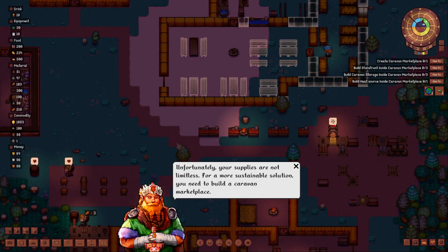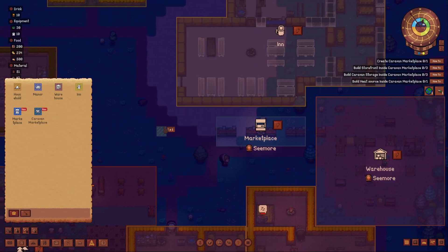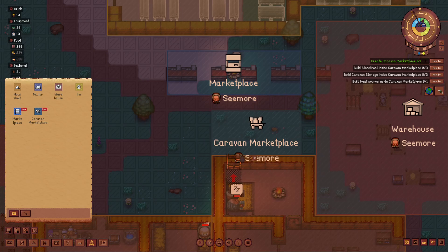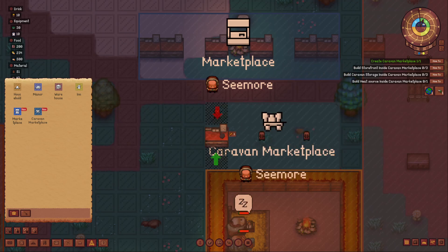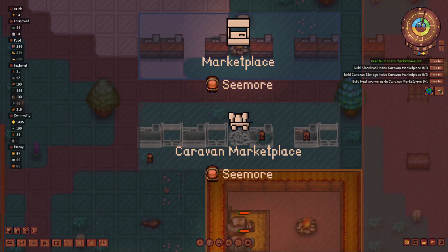Unfortunately your supplies are not limitless. For a more sustainable solution you need to build a caravan marketplace - same as marketplace but for caravans. Let's go into the caravan marketplace and set it up here. We need caravan spots - you want three, so one there, one there, and one there. Then we need a heat area in here, a marketplace and another marketplace. We can extend the zone to include market, market, market, storage, storage.